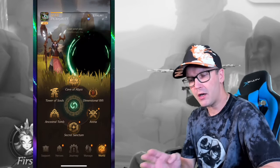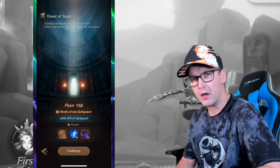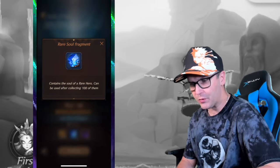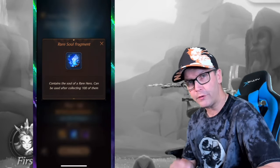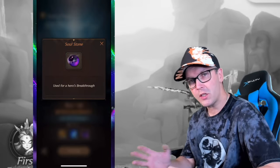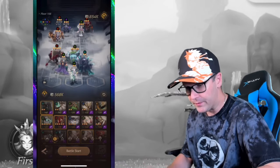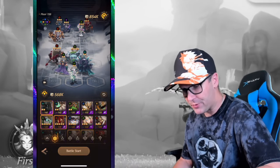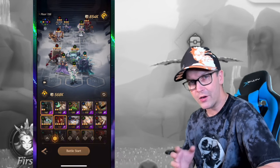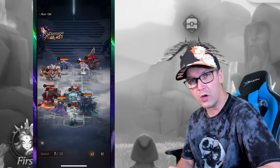The second thing you'll probably unlock is the Tower of Souls, another spot to get resources. We have coins and soul fragments — once we get a hundred soul fragments we can grab a new hero draw. Soul stones are used for hero breakthrough, which we'll get into in a second. There are also a good amount of hero shards to upgrade or draw new heroes.